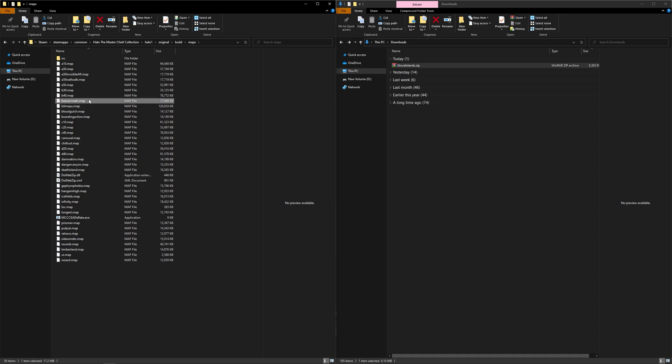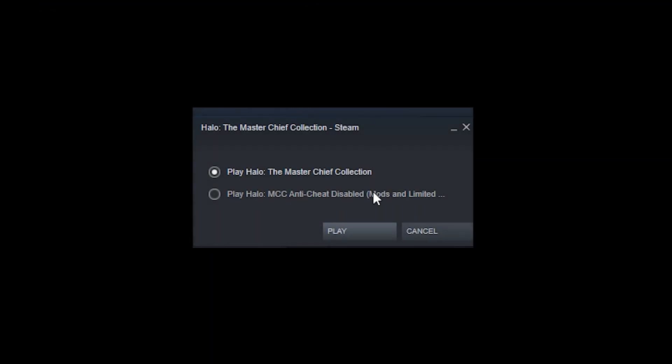The last thing you want to do is launch the game with the anti-cheat off. Just boot the game from Steam as you normally would, and then this window should pop up — you want to pick the second option. You want to select this option any time you're using mods. Just keep in mind, this disables things like matchmaking and earning achievements. After making your selection, go ahead and hit play and the game should boot up normally.